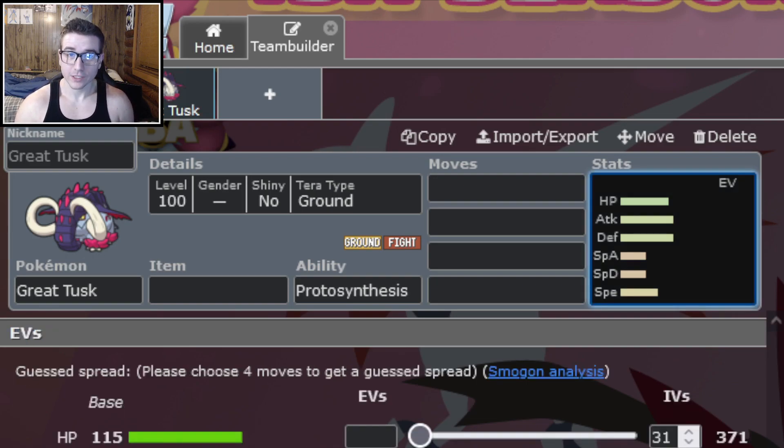Stat-wise, this Pokemon has a really good stat distribution: 115 HP, 131 Attack and Defense, 53 Special Attack, a very low 53 Special Defense, and a really solid 87 Speed — especially on a rapid spinner. This Pokemon is a very good physical attacker and it can also be a very good defensive sponge with its crazy HP plus Defense stat, so it can take almost any physical hit. As far as Special Defense goes, you're probably going to have to throw an Assault Vest on this Pokemon for it to really take any good special hits.